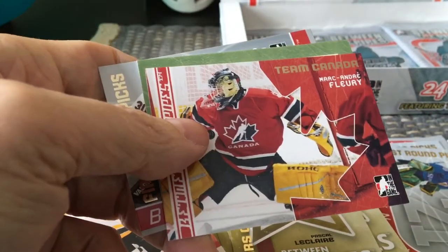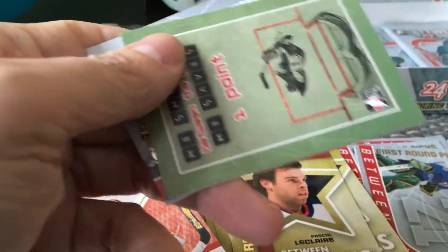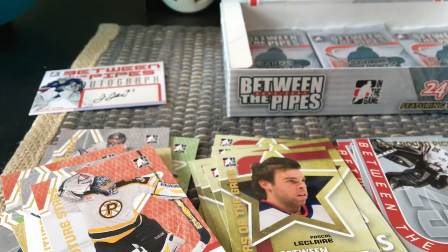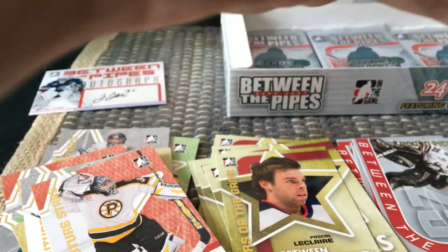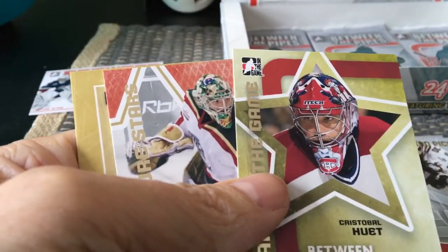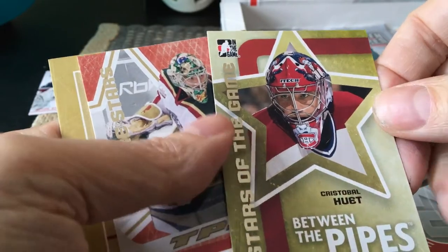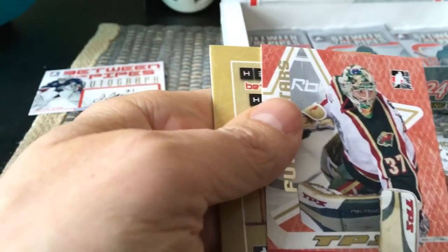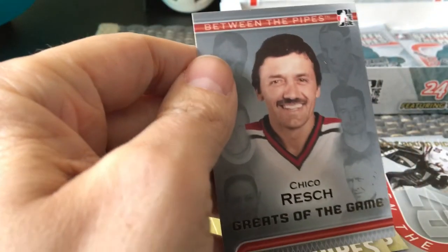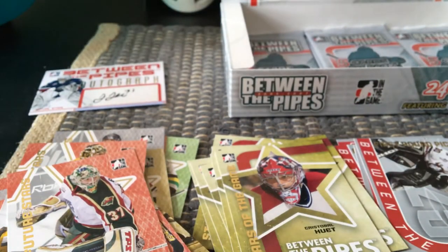Brian Finley Future Stars — loads of Future Stars. There's Marc-Andre Fleury, a Team Canada Marc-Andre Fleury — really nice. We have a Cam Ward First Round Pick, which I think is the first card in the First Round Picks subset. A Toivonen Future Stars, Cristobal Huet — the French goaltender who played with Montreal — Stars of the Game. A Josh Harding Future Stars, another dummy redemption thing, and we got Glenn 'Chico' Resch Greats of the Game, wearing his New Jersey Devils jersey as opposed to his Islanders jersey.